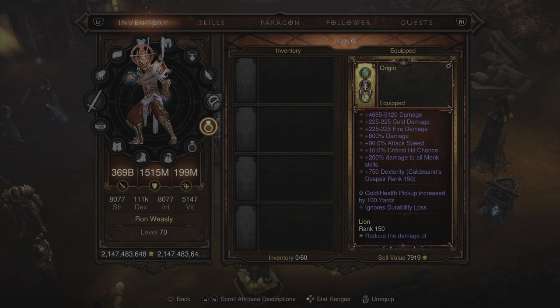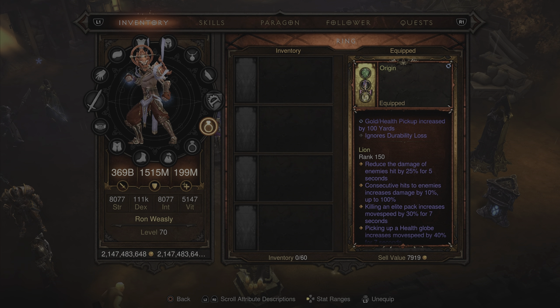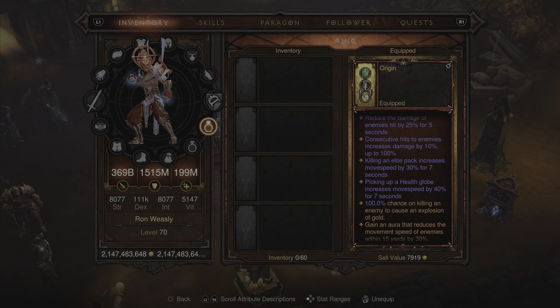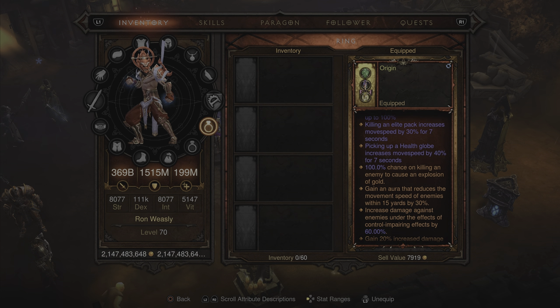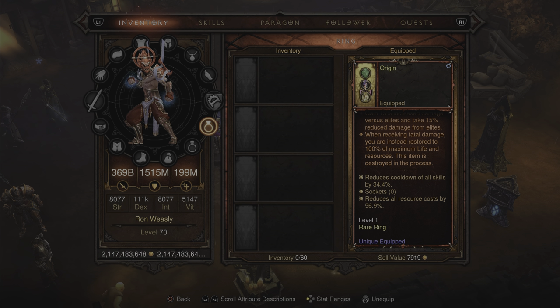For the first ring, this is the Test Ring 516 for immortality — you're never going to die while wearing it. It has 200% damage to all monk skills, gold and health pickup radius increased by 100 yards, the same two movement speed increases, and all legendary gem bonuses. Stats show 34.4% reduced cooldown of all skills and 56.9% resource cost reduction.